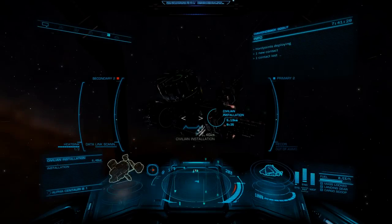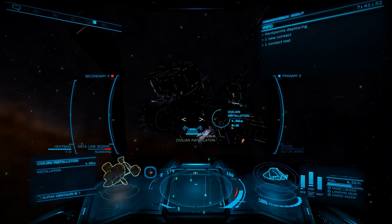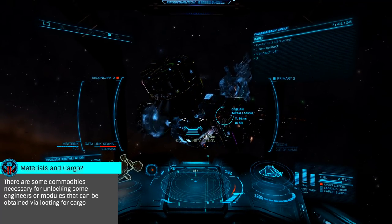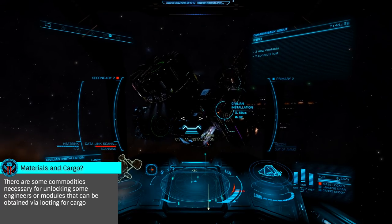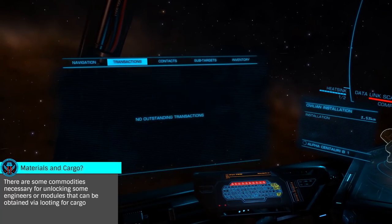These are the large structures found in many systems that can be looted for cargo, materials and data. We're specifically going to focus on hacking them for data, as the material and cargo rewards are very seldom worth the effort. This is the same process used against megaships.